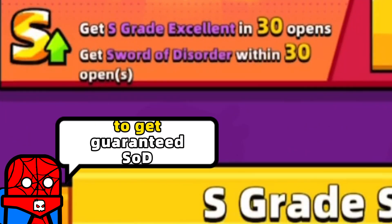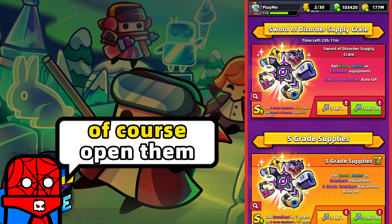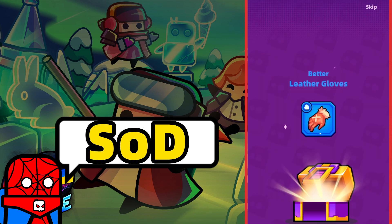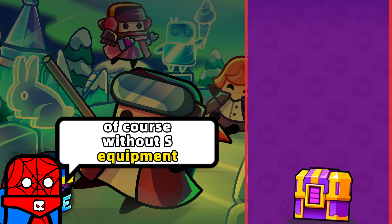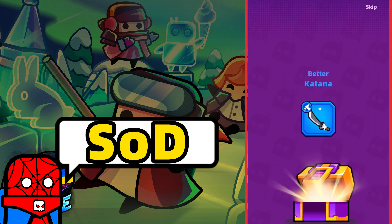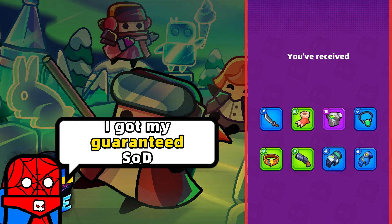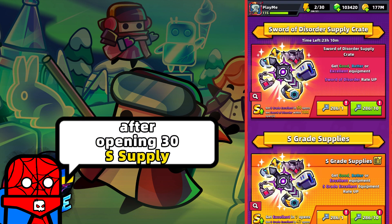But on my main account, to get the Guaranteed Sword of Disorder I only have to open 30 crates. In this case, of course, open them. Let's see if I get my Guaranteed Sword of Disorder. The first 10 crates — of course, without S equipment. Here we go, the next 10 crates. Yes guys, as you can see I got my Guaranteed Sword of Disorder after opening 30 S Supply Crates.